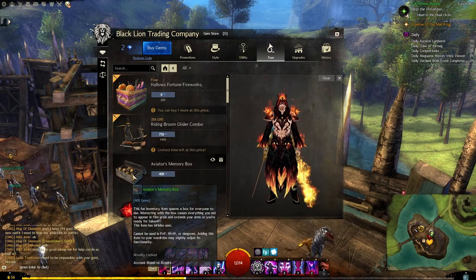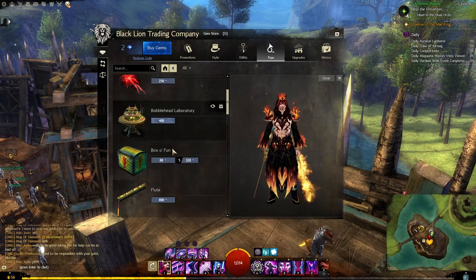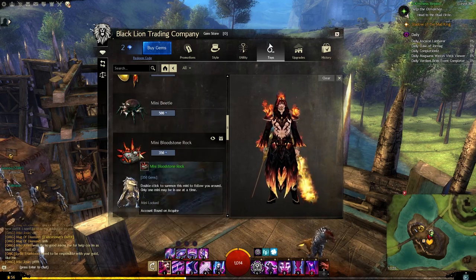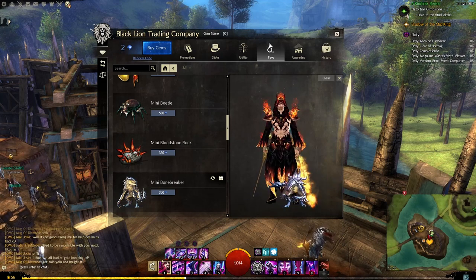The toys tab has cosmetic things like fireworks, gliders, box of fun, and a flute. There are also minis which are pretty cool - they'll follow you around and add to your look.